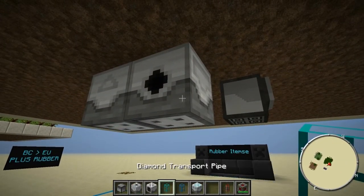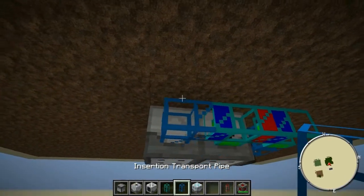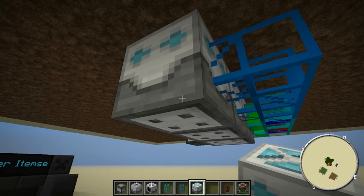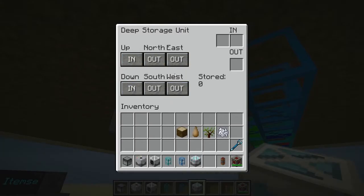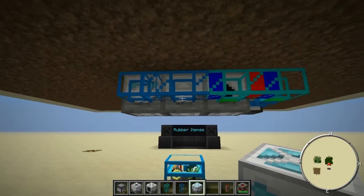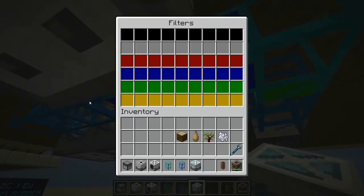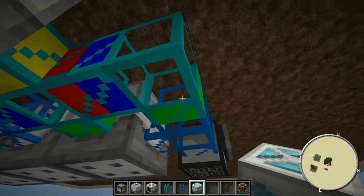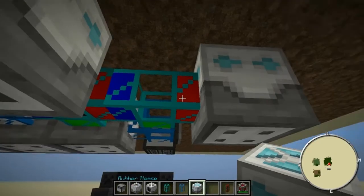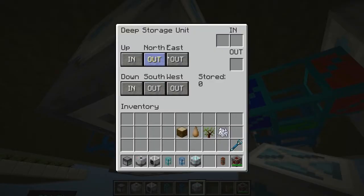Once those three items are placed, grab an insertion pipe and place that right next to it. Grab two transport pipes and place those there, then grab one more insertion pipe. For storage you can use any type you want — I'll use the Mine Factory deep storage unit. Make sure the deep storage unit is set to the correct settings to import items. In this case it's importing from the east, so make sure east is set to input. We'll set up the diamond pipes with one deep storage unit for wood and another for rubber, making sure south and west are set to importing.